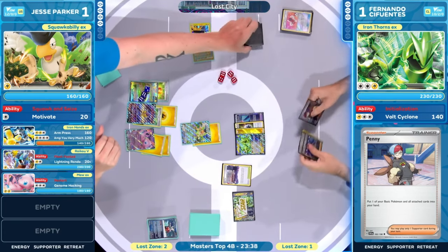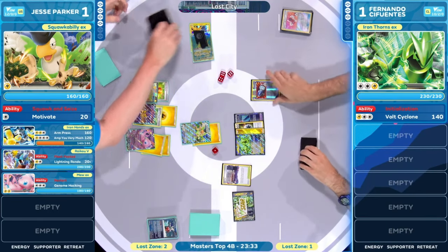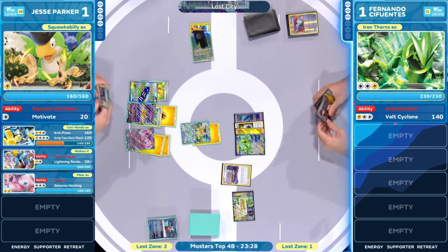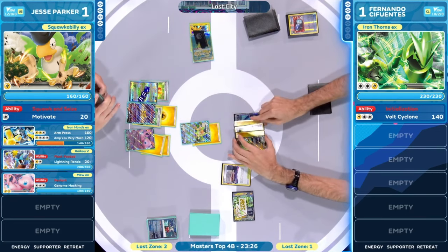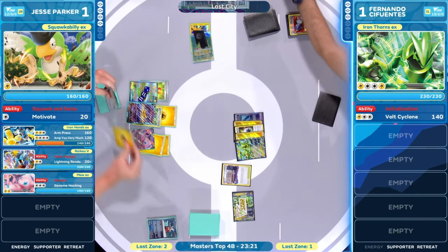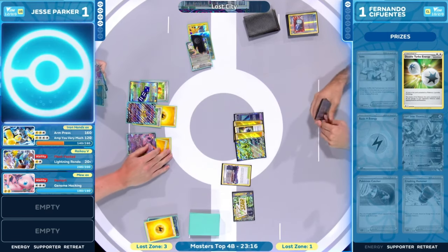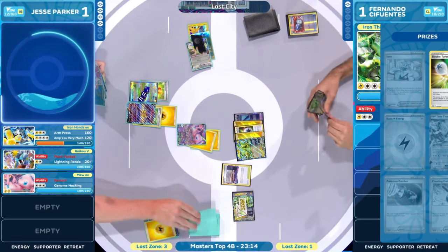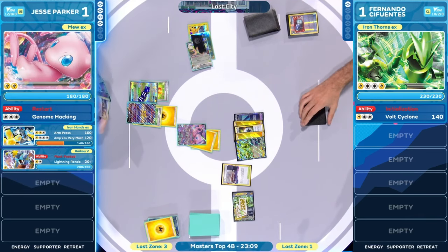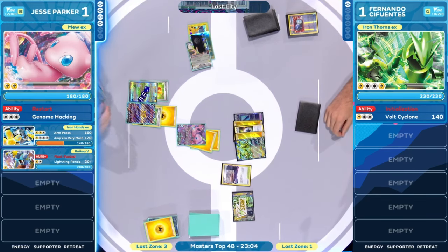Did you get a look at the cards for Fernando? Yeah, we saw Pokemon Catchers, Boss's Orders in hand too. So as long as you don't play an additional Pokemon down, you don't have to worry about continuing to find the right energies to take knockouts. Might as well throw down another — you have a knockout lined up on Squawkabilly with that weakness. See those two additional prize cards — we're getting close. Literally one prize card away for Fernando Cifuentes to take things down here in our game three Masters Top 4 match.